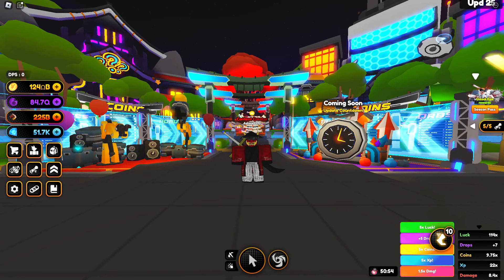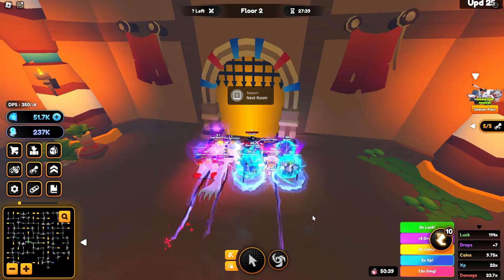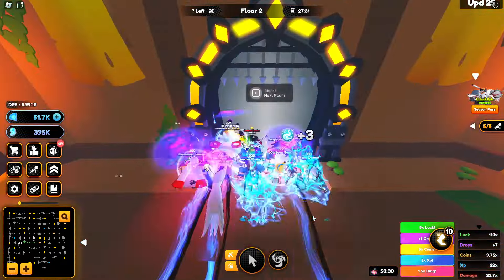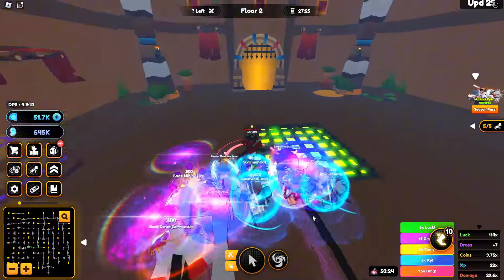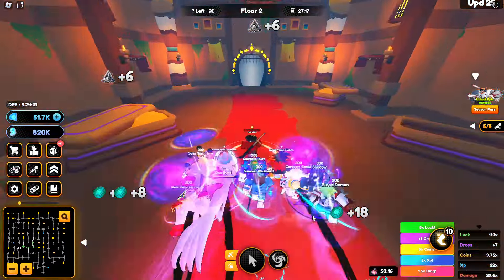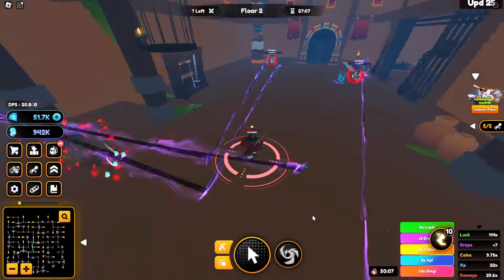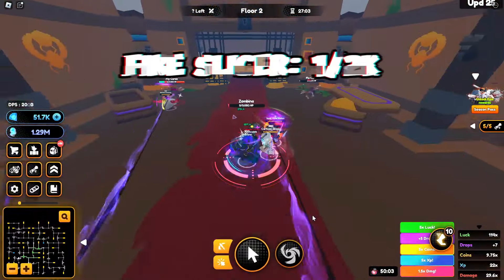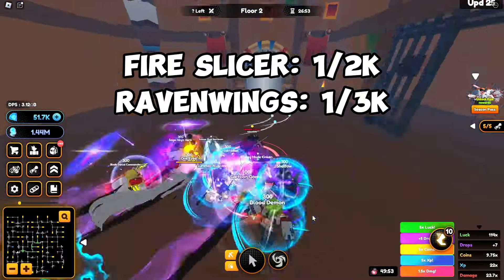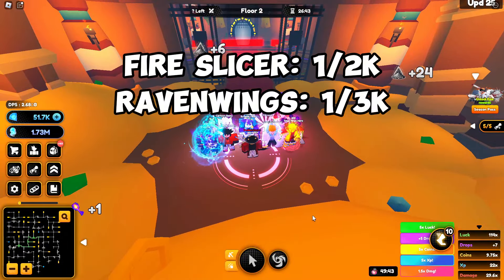First, let's talk about free-to-play ways to get an astral mount. The first way is dungeons. You can find astral mounts in golden rooms in dungeons, which contain chests. Right now there are 5 floors of a dungeon, and each floor has the same chance of getting an astral mount. I prefer grinding on floors 4 and 5, because you can also get good gear and runes. Each chest has a 1 in 2,000 chance to get Fire Slicer, and a 1 in 3,000 chance to get Raven Wings. Chances are really low, so you need to spend a lot of time before you get one of these two astral mounts.